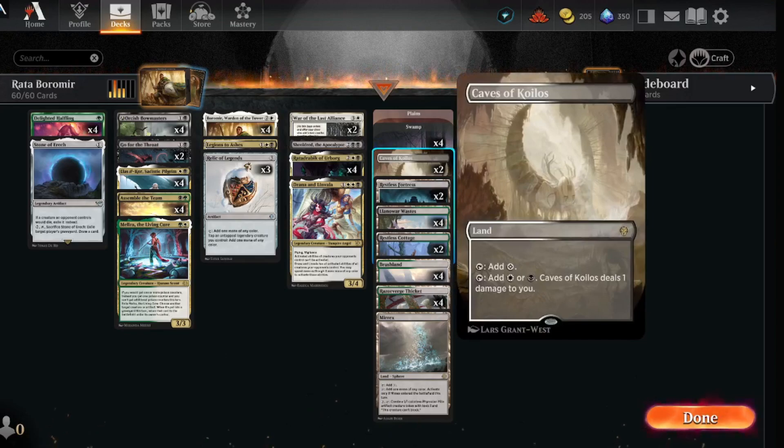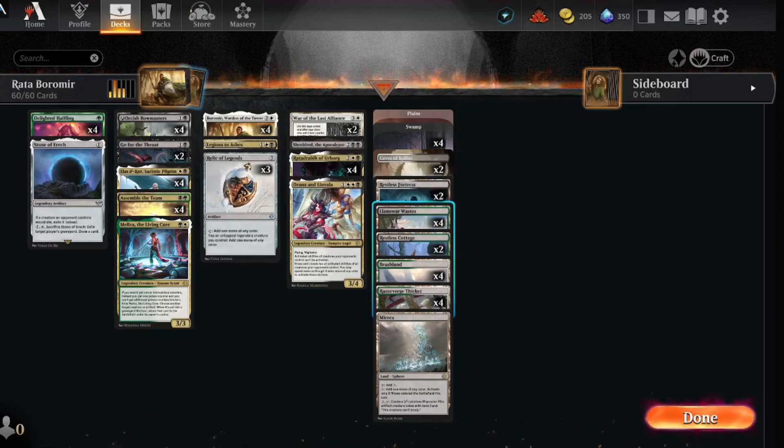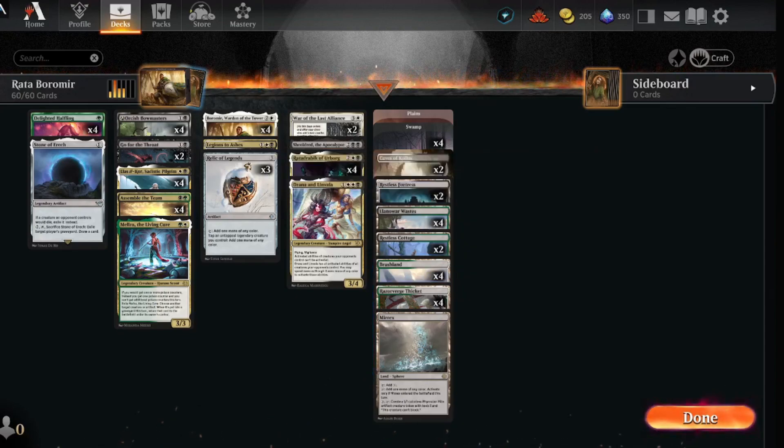As far as lands, we'll be running Caves of Koilos, Restless Fortress, Land of War, Wastes, Restless Cottage for more options, Brushlands, Razorverge Thicket, and Mirex. With all the extra mana from the ramp and creatures, you can build up your creature lands or get poison tokens from Mirex. Very excited to try the deck out, so let's just go ahead and throw down some cards.